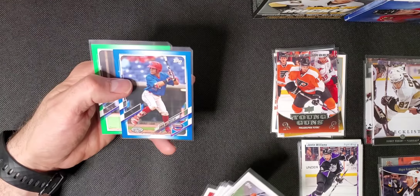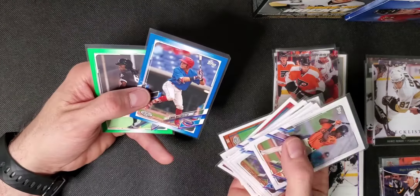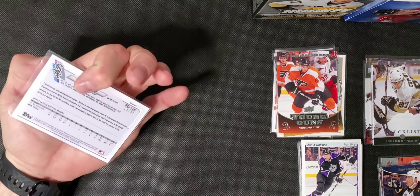Colored cards: we have a blue of Simon Mazzotti, and that was our number 60 out of 150. Then we got a James Beard numbered 99 green.